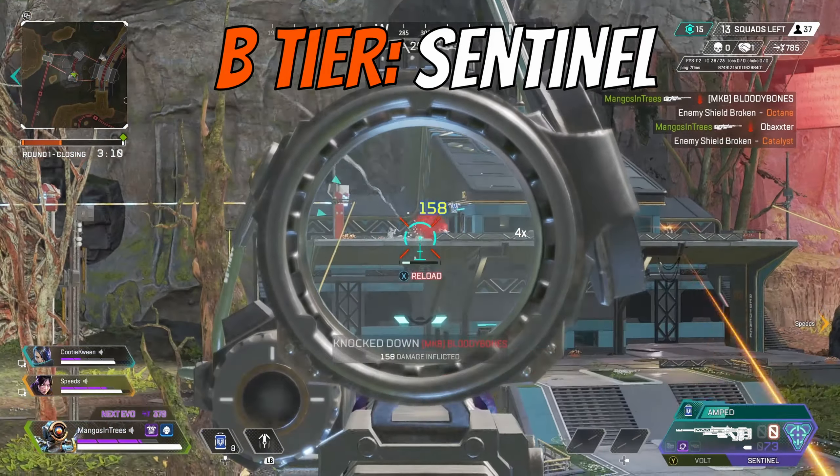First up in A tier is the EVA-8. This gun was slightly buffed last season and it's definitely a top tier weapon in Apex right now. It's not as overpowered as it was back in seasons 8 through 10, which is a good thing, but it's not as irrelevant as it was in season 13. This gun is fully automatic, so you can just hold down the trigger and it will go off. The damage feels a lot more consistent than it previously had, so if you're looking for a close range secondary, you cannot go wrong with the EVA-8 in Season 15.